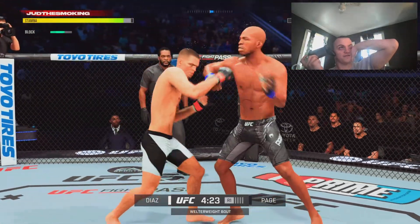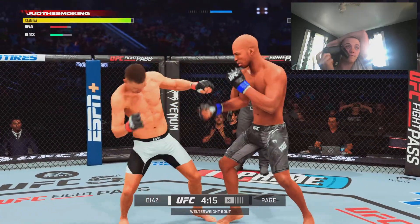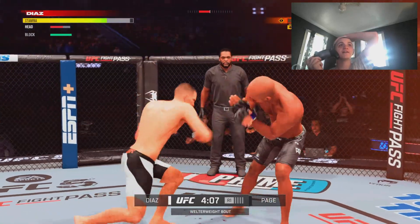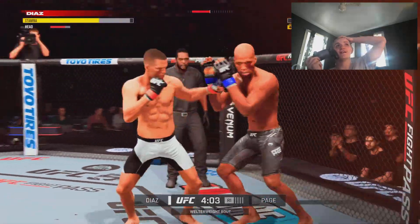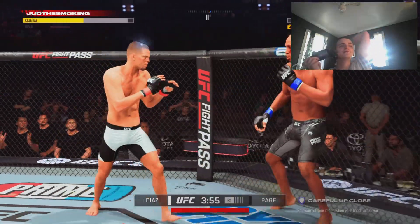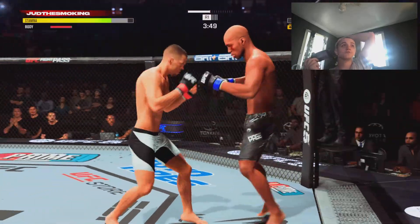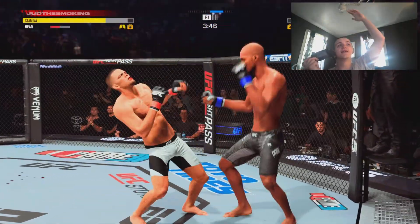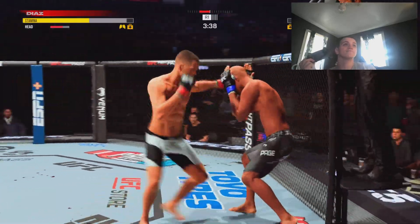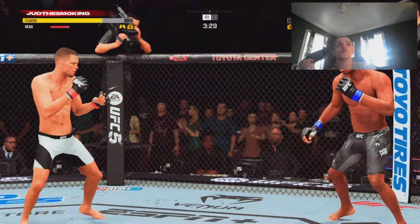I'm mainly just looking for a jab, cross, some hooks. We're letting him throw a bunch of combos and we're going to try to sneak a lot of those kicks into the body. He can hit me with that all day long because if I get one pull counter, he's in a recipe for disaster. You can see with our activity too — his block bar keeps getting shorter. We shoot the takedown there just to give him something to worry about, so now he's going to start mixing in uppercuts and be more susceptible to the pull counter.